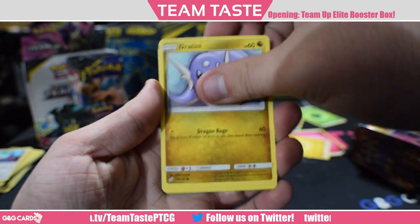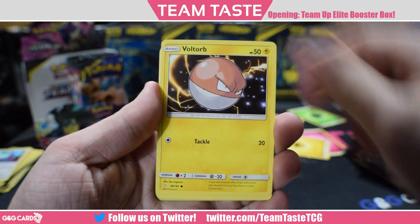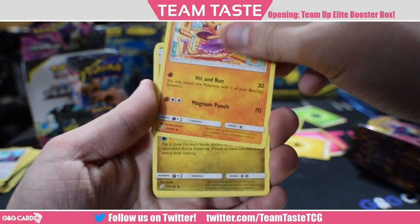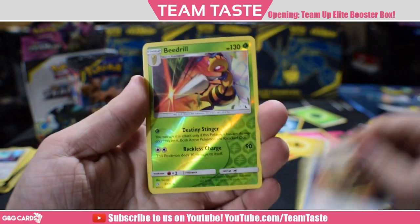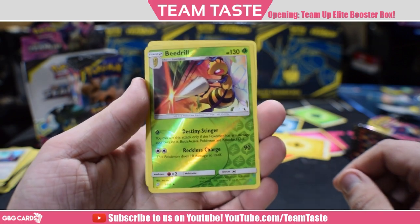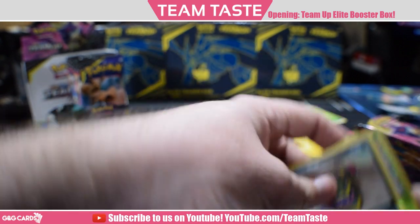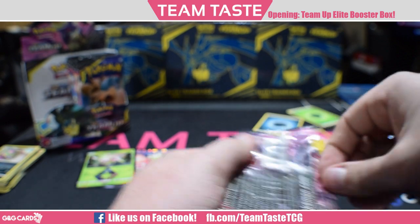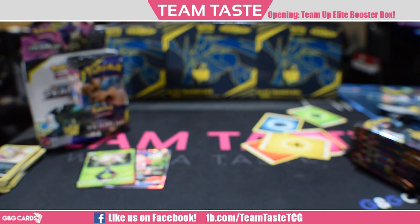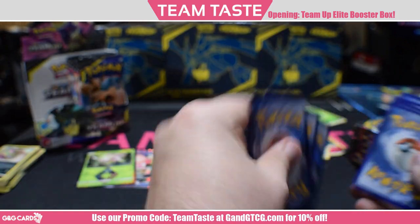Dratini, Alolan Grimer, Ponyta, Cosmog, Voltorb, Hitmonchan with that sweet hit-and-run attack, Dragonair, Unidentified Fossil, a reverse Beedrill — that's nice — and the rare Alolan Muk, which has a pretty interesting ability. When you evolve it, you can look at the top six cards of your opponent's deck and discard all items. There's some cool synergies with Garb, but setting it up is a little clunky.